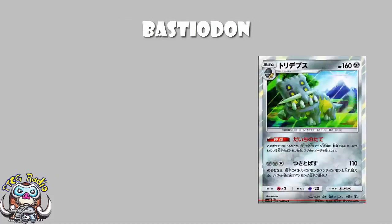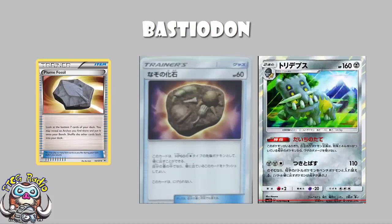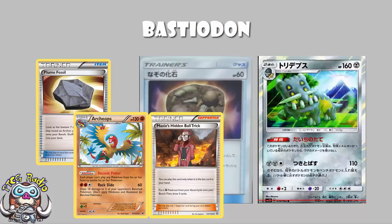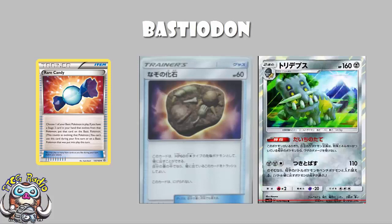Like I said in my Rampardos video earlier today, we don't know exactly how the fossil mechanic is going to work going forward. We know that the old plume fossil mechanic, where you've got to look at the bottom seven cards of your deck and try to find the basic, that is definitely gone. And let's face it, that's a good thing, because that was horrendous - it meant they were all pretty much completely unplayable. The only one that saw any play was Archaeops, which only actually saw play with Maxi's hidden ball trick. It looks very much like what's going to happen is you've got Mysterious Fossil, which essentially acts as a basic, and then you can Rare Candy from there. And if you look at the card, it is a Stage 2.